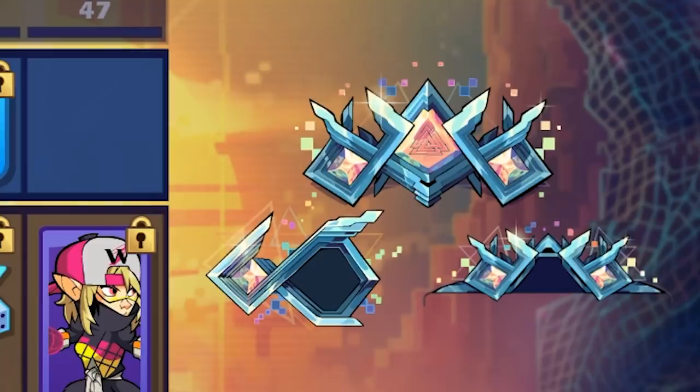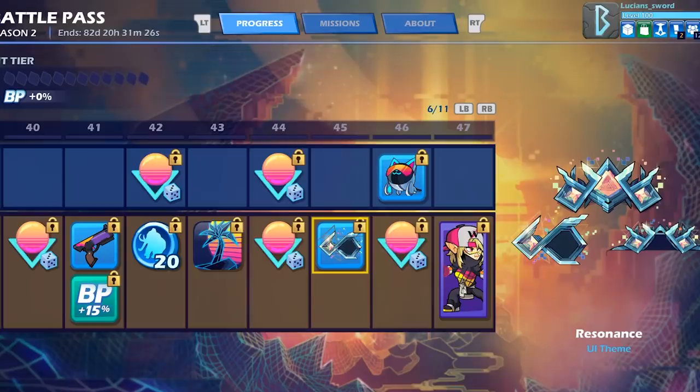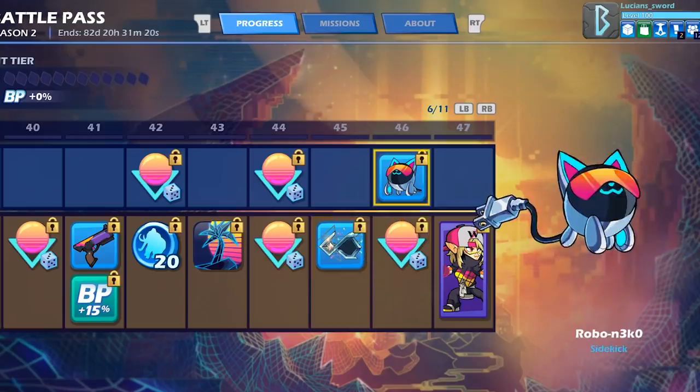We got the Resonance UI theme — oh man, that is cool. It's basically going to show on your loading frame when you're loading into a game, and it also shows every time you get a KO on the top screen. It shows all over the place — that is so cool.